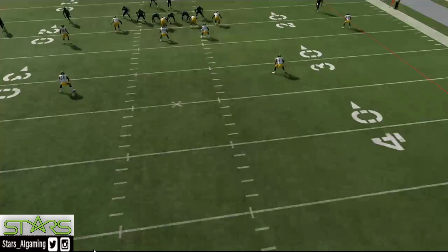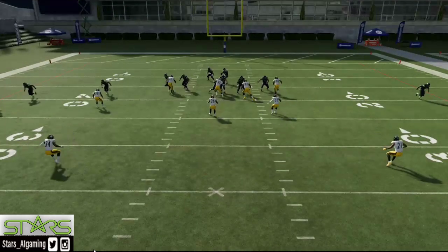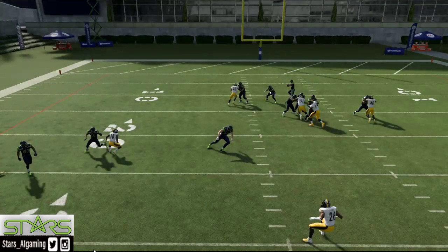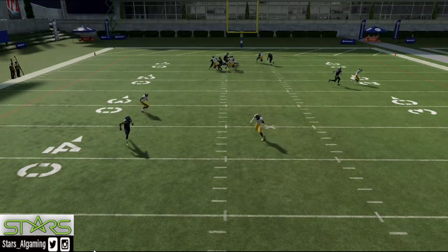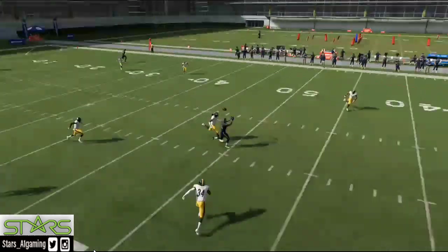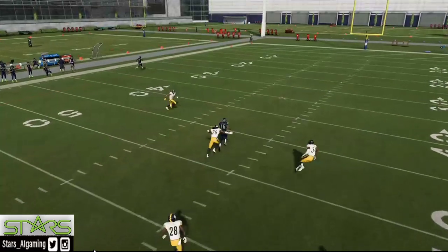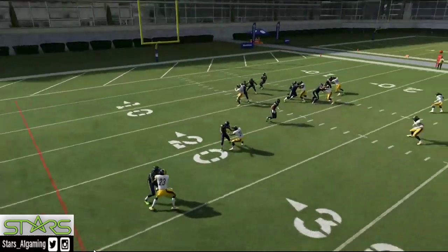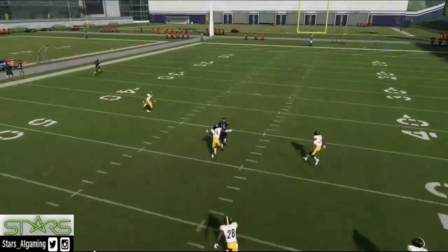We've got a two high safety look right here — 21 personnel, then you got a 34 two high safety look. When you have the tight end go, the defender has eyes on the inside route, so he stops and looks at the quarterback. That slows him up just enough. Get the ball out — Russell Wilson's an accurate quarterback so he can put it out there. You want to RAC catch it, that's X, which lets you hit in stride and keep it pushing downfield.